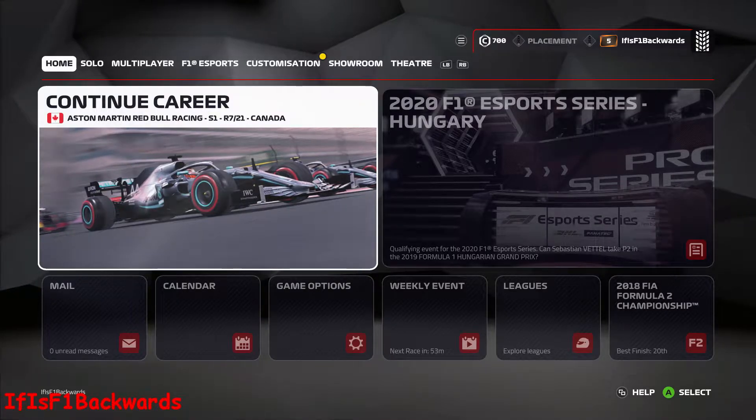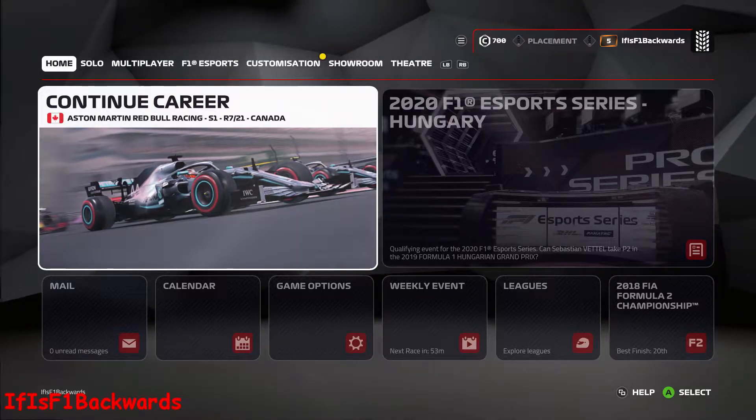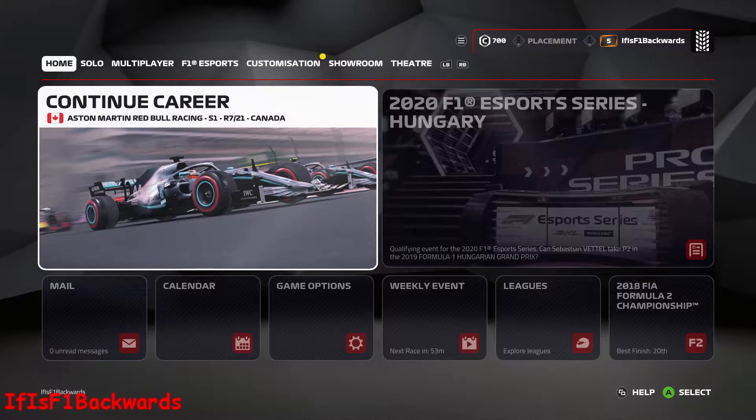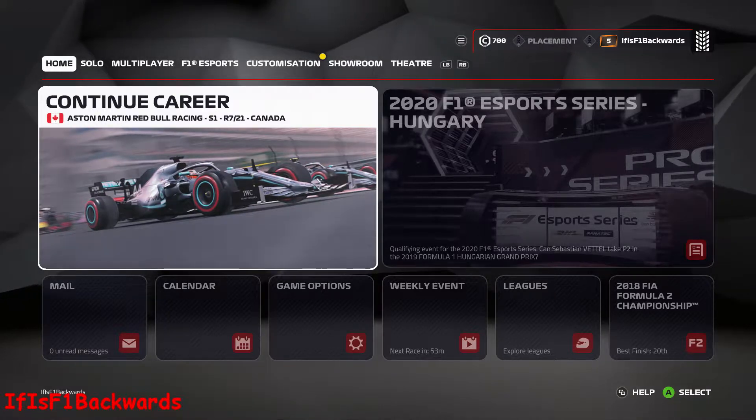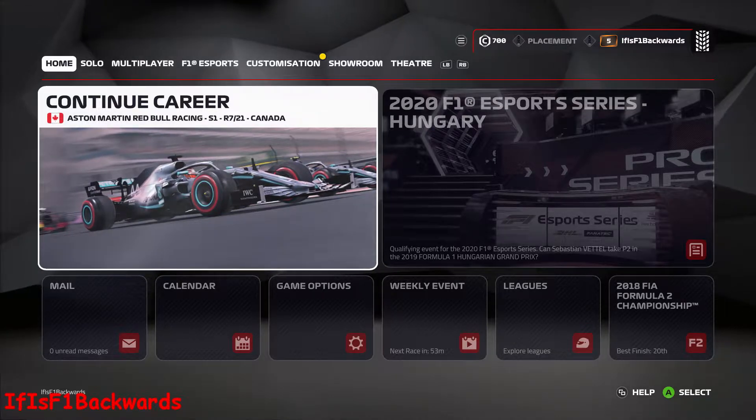Hello guys and gals, it's F1 Backwards here, back with another F1 2019 achievement and trophy guide. In this one we are going for the 'Join a League' and 'You Got One' achievements and trophies. This is simply for joining a league and earning a medal from that league.